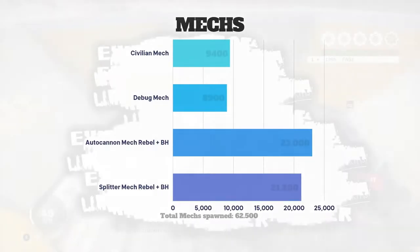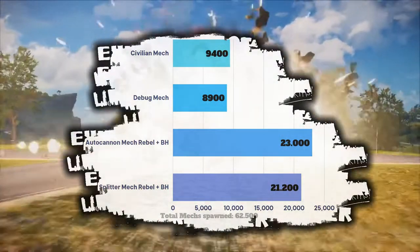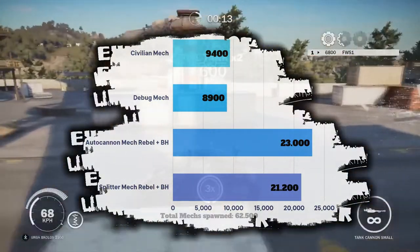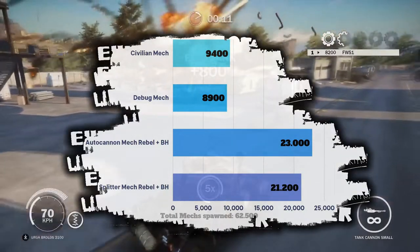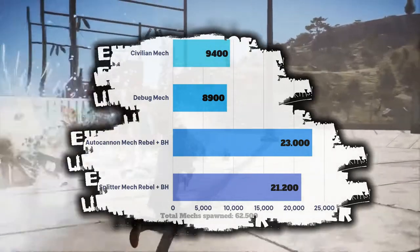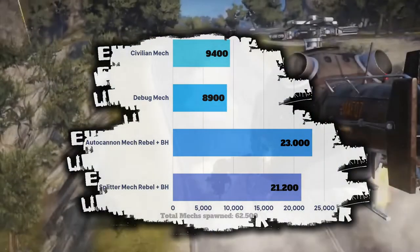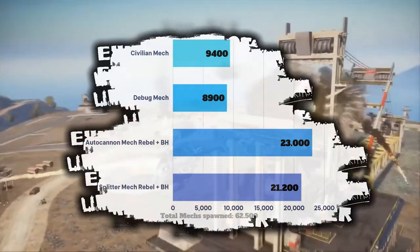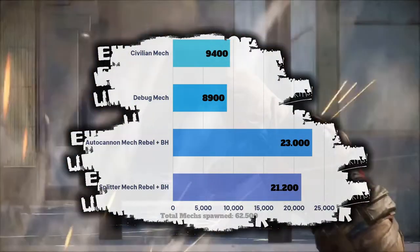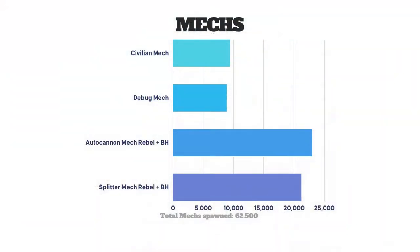Next up we got mechs. The Out of Cannon Mech is leading, followed by the Splitter Mech. The Civilian Mech is in third place and the Debug Mech is coming in last. The Reaper Mech is missing because it crashes the game in multiplayer when you fire the rockets, and I haven't gotten around to fixing that yet, so it's not available on the server. Mechs were spawned a total of 62,500 times. I was honestly expecting them to be used a little more, but then again they are DLC vehicles and not everyone has the DLCs.